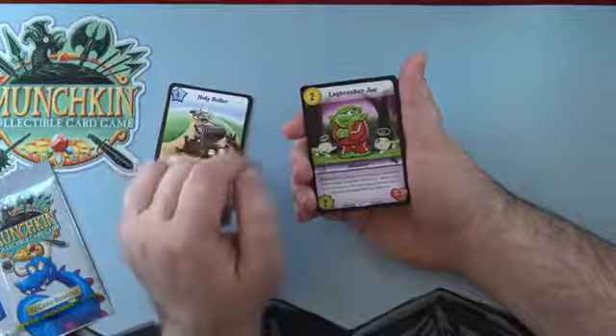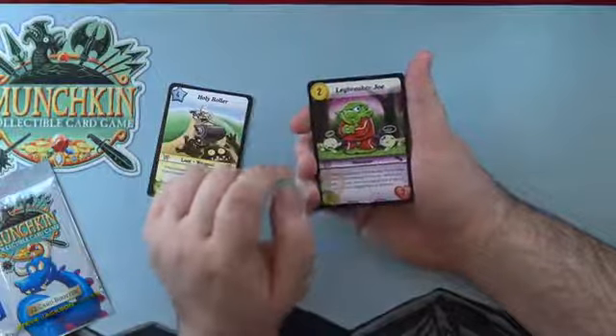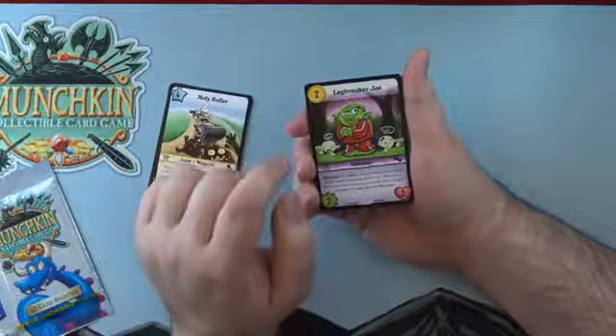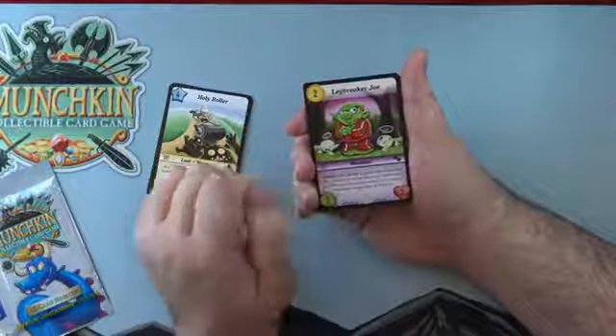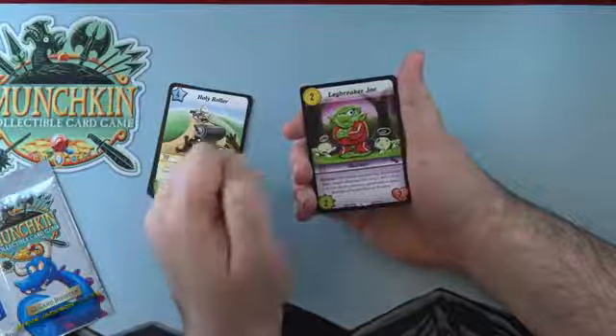Leg Breaker Joe is one of our favorite Thief monsters, especially after the weekend — I saw this do a lot of work. It's two cost, two power, two life. Its Sketchy ability lets you squish it while it's in your stash to deal three damage to a hero or monster. Really cool.